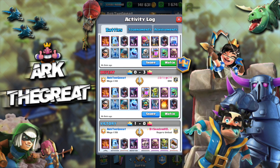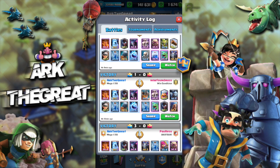Here's a loss to a golem deck — there was nothing I could do. I had no answer for the inferno dragon and he just overwhelmed me with his double dragon pushes. There was nothing I could do about it.